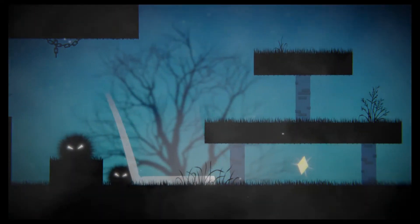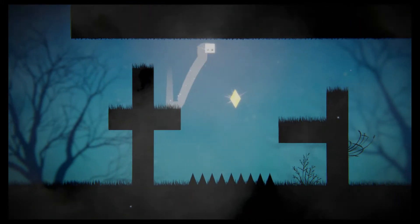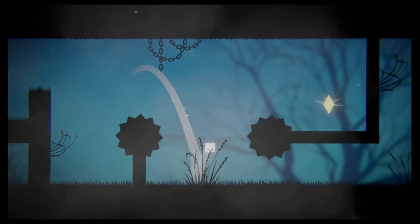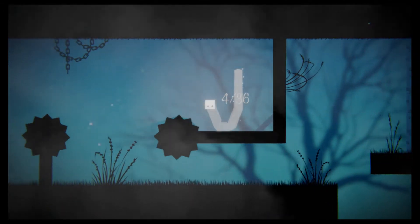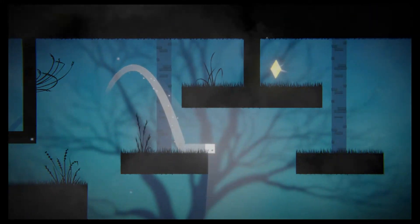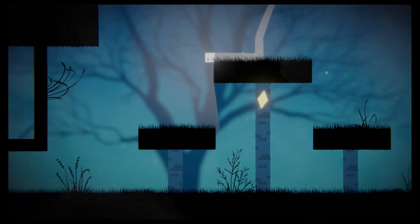There are hazards everywhere, although they just consist of spikes, lasers and saw blades. It's very easy to learn how to deal with them, but the game does often put them in tight, perilous areas, making for not the easiest of experiences. I found the saw blades to be by far the most common cause of death and frustration, especially when I was only a couple of fragments away from the goal.